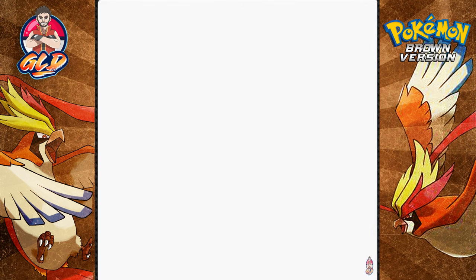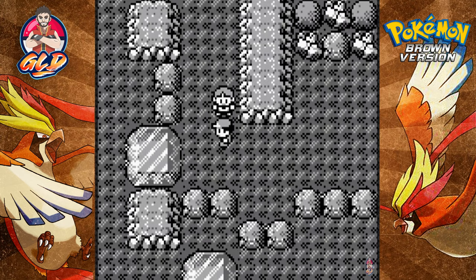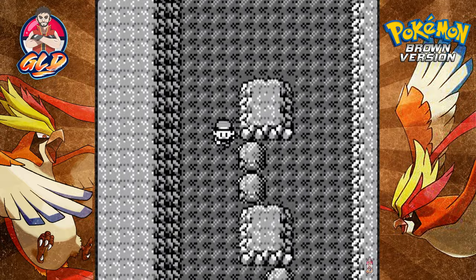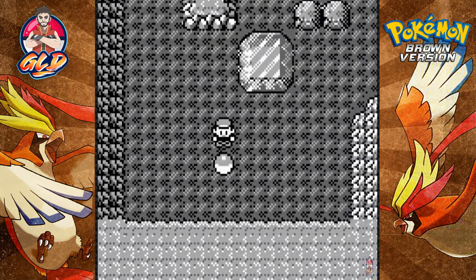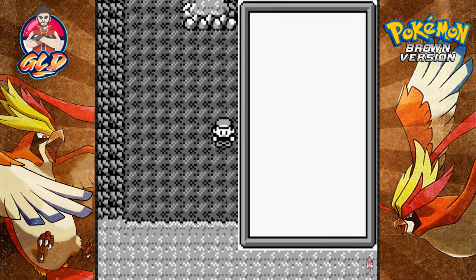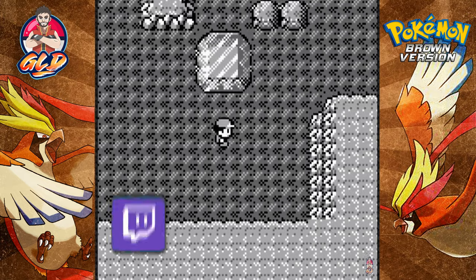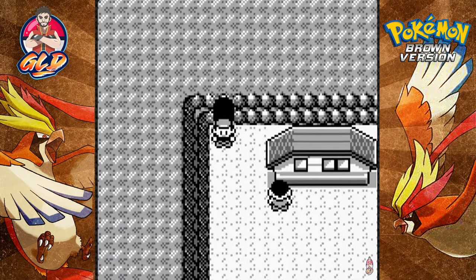Doing a bang-up job. Back to Sunny — please tell me we're at the very end. There's an item — we found TM34! What could that be? TM34 is Bide. We're not teaching that to our Pokémon right now. Bide stores up energy each time you get hit. Let's get to the city.